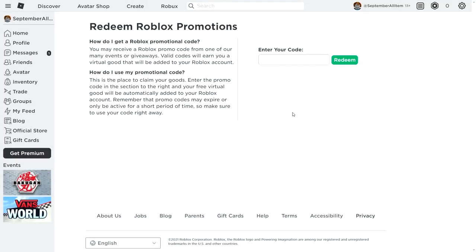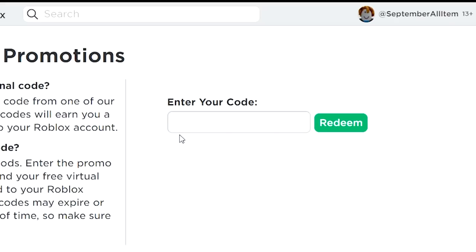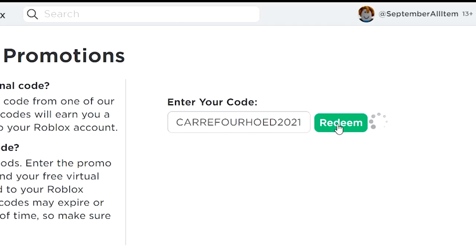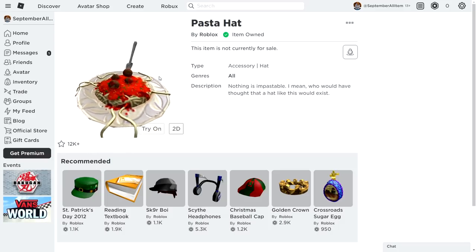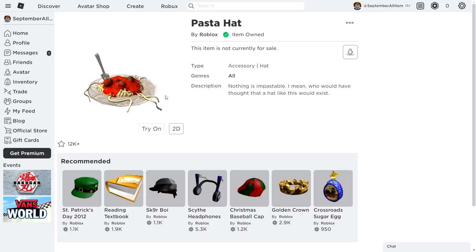Next up, you want to visit the Roblox promo code site because there's a brand new promo code released within this month. The code is CAREDHOEH2021 — that's the brand new code which released like two days ago. Hit redeem and promo code successfully redeemed. This promo code will give you a pasta hat — it played with food. That's what you get for redeeming this promo code. Make sure you go ahead and claim this promo code right now.